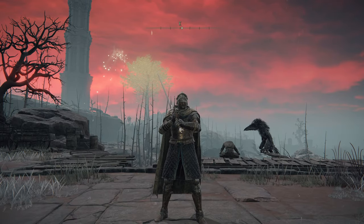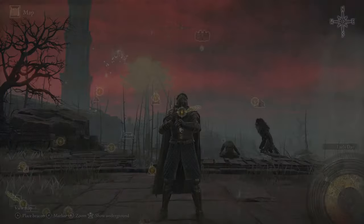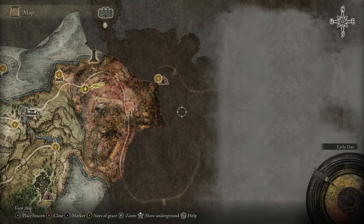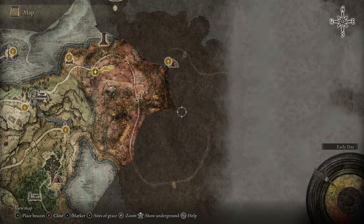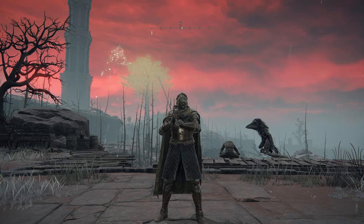Welcome back to Elden Ring coverage. Coming off the last episode, we are making our way into an entirely new zone — Caelid. We only have a little bit of it uncovered for now. We're going to be focusing on getting both map markers this episode, and we'll start things off by getting some upgrade materials — smithing stones — since we're going into a harder zone and want to prepare properly.